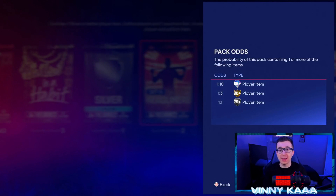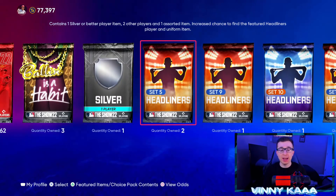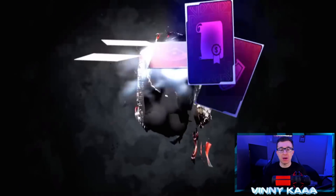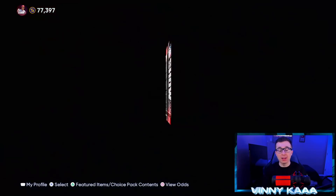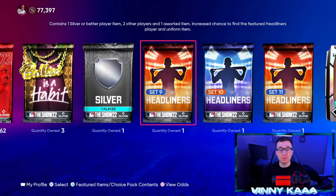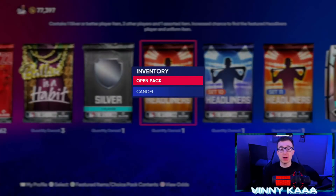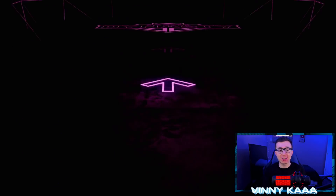That way we have at least one good shot at getting Carlos Delgado in that chase set 2 pack. If we happen to get a chase pack, maybe I can save my stubs. He's super expensive so I'm not gonna waste any time. Let's do these headliner packs — I have not pulled one diamond in any single headliner pack even though they are a 1-in-10 chance at an 85-plus. I've opened like 40 headliner packs and have not pulled one diamond yet.